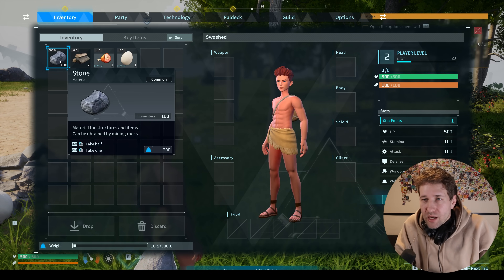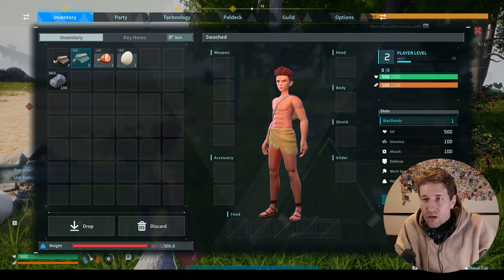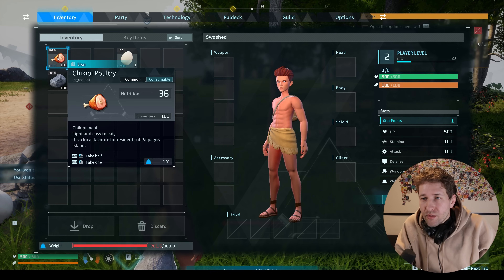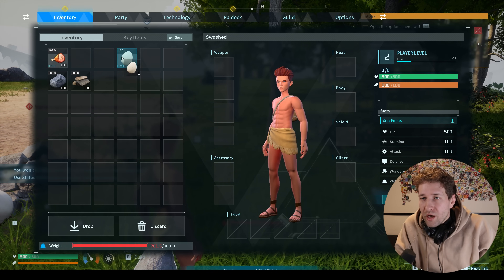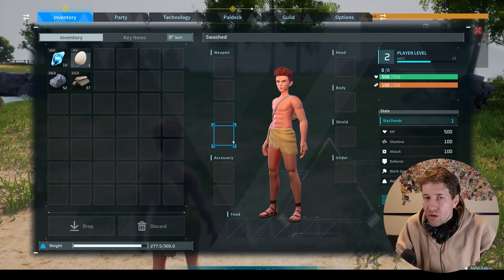If we take this item out of the slot and put wood in, it's going to give us 100 wood. We can do that with the chicken, we can do that with the egg. Now we can very easily keep duplicating our items like this. Now that we have access to unlimited resources we can start building.